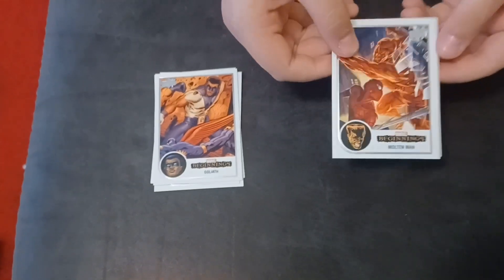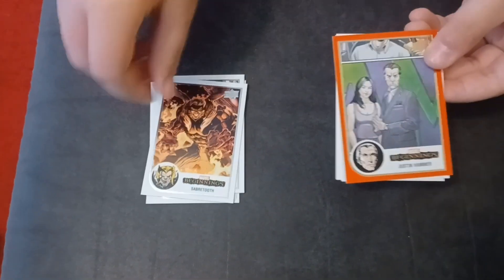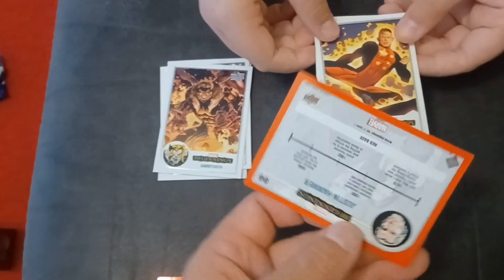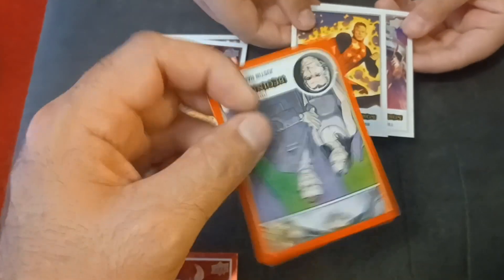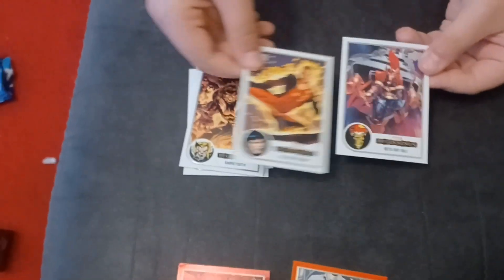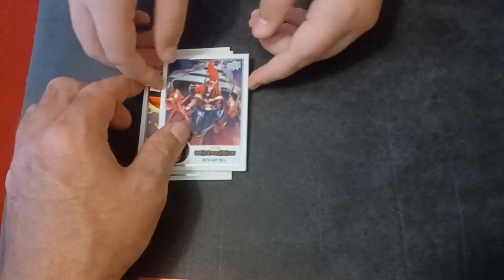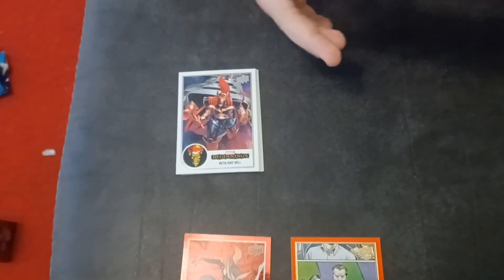Pack 2: we've got Molten Man, Sabertooth, and Justin Hammer. If you look, they're called the red base — there's a blue base, a red base, and a regular base. Those are also a type of specialty card. We have the Collective Man and Beta Ray Bill. I thought it was shiny at first, but it's just the Upper Deck logo in the corner that's shiny.